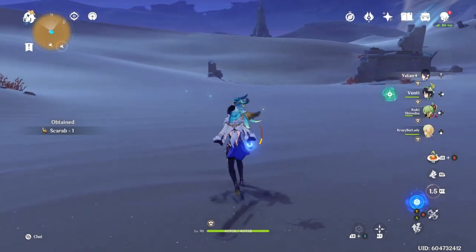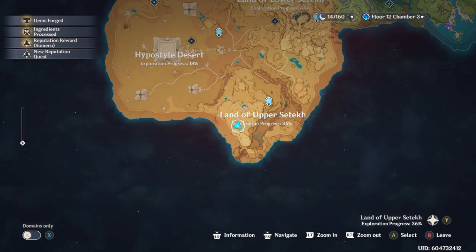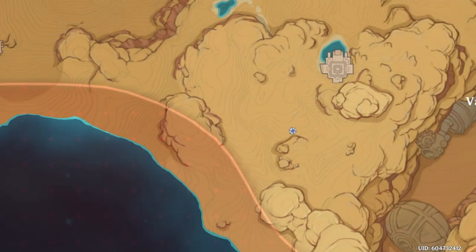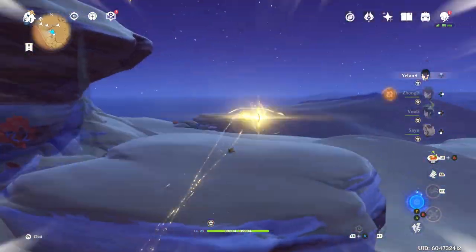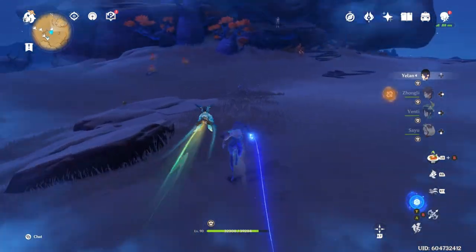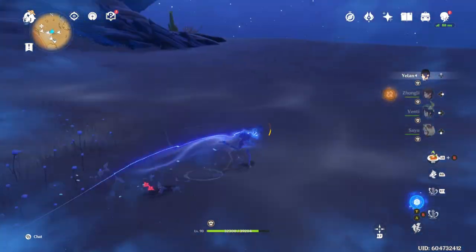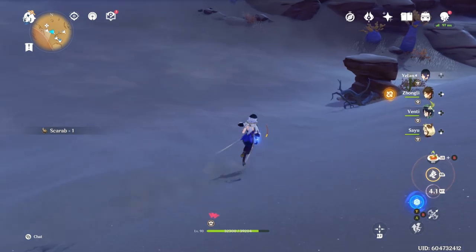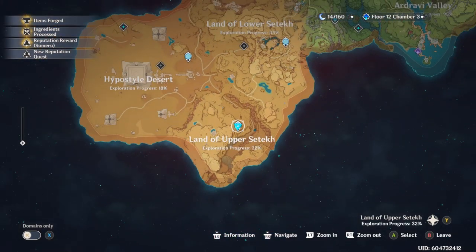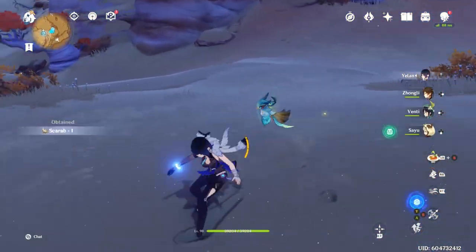I looked over the desert quite a good deal and I couldn't find any others, but from what it seems, once you have everything unlocked there will be a lot of them scurrying around. There's going to be four up here. You want to jump on top of this rock using your hookshot. There's one there, one over here, and then there's going to be a couple more back here — this one on top of the rock. Now we're going to go to the bottom right to this Statue of the Seven, and there's going to be one just hanging out right next to the statue, pushing around a little dung ball.